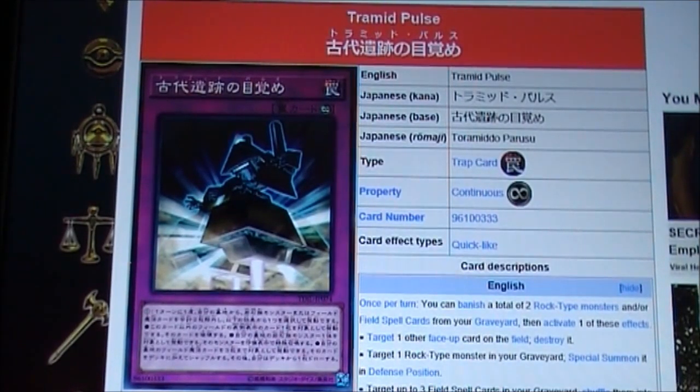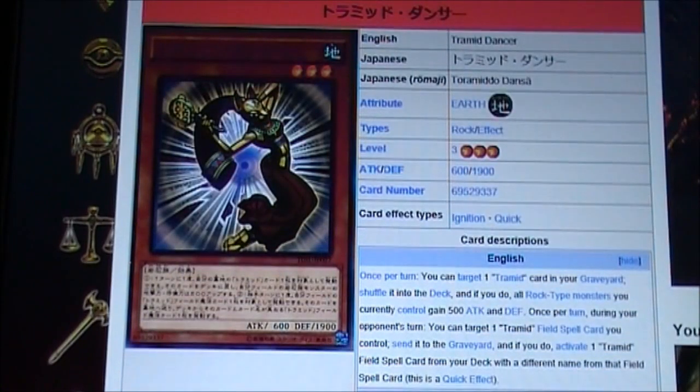I really like this archetype and I want to know how to build a really good deck around it. So tell me what you think, and please give me as much feedback as possible. Comment, like, subscribe, and as always, we're gonna end with the coolest — or the cutest — card: Tremid Swings.